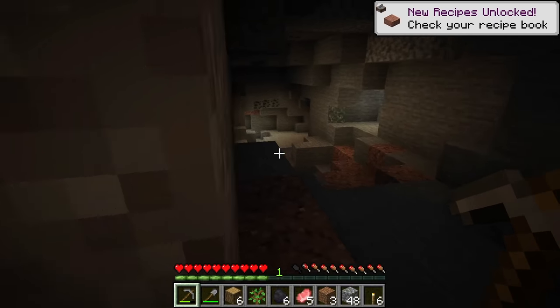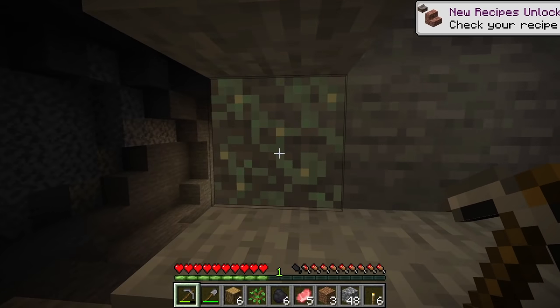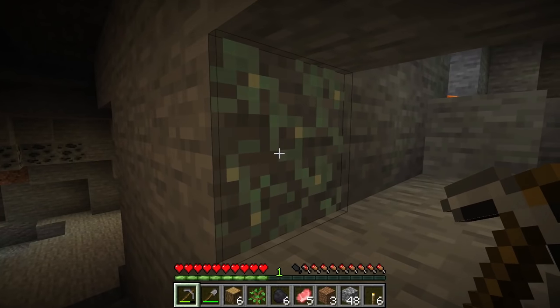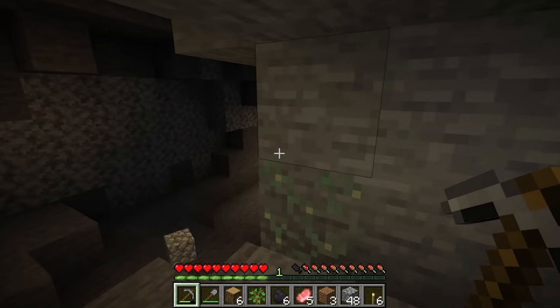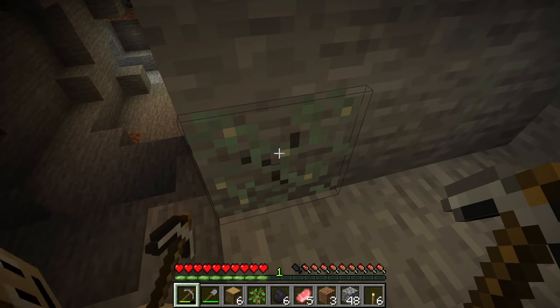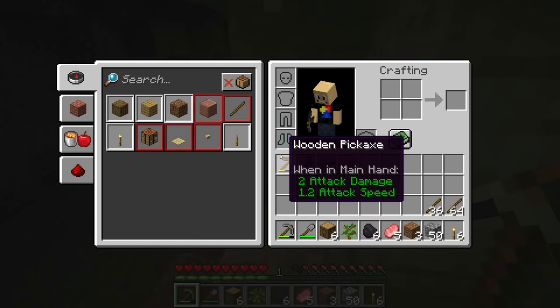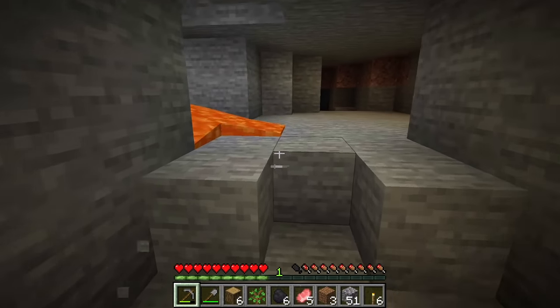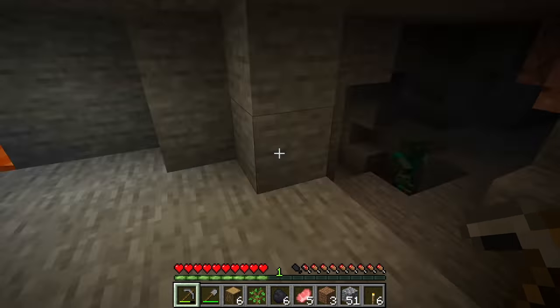Oh there's a shovel for the gravel. Wait — we found a cave! What is this right here? Is that the lichen stuff? Oh yeah, the glowing lichen! Can we get it? You have to have shears. No, you can't — if you break it without shears you just destroy it. Okay, we don't want to get too close — there's zombies and a baby zombie.